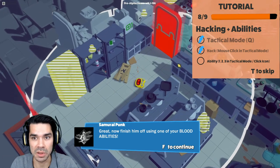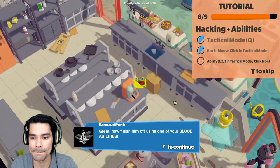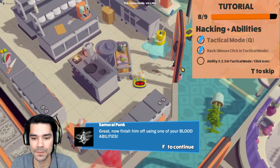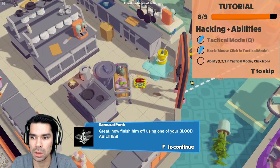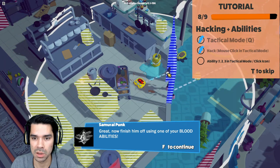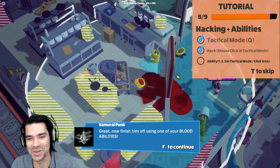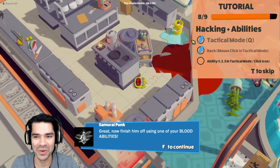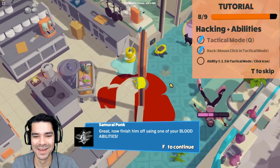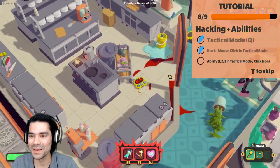Now finish him off using one of your blood abilities. Finish who off? The door? The ninja? He said ninja. In tactical mode — one, two, or three. Finish him off. Oh! Did I close the door on him? Did I hack the door? And I'm cleaning up the blood.